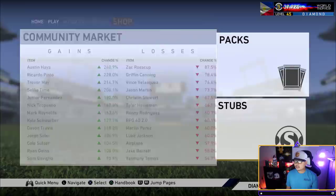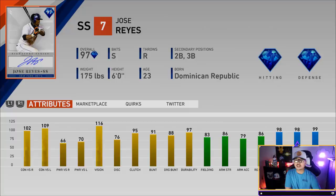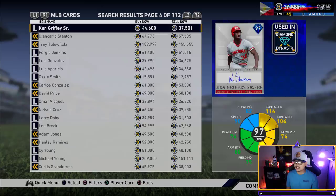The pricing right now for these cards is kind of through the roof. Jose Reyes is $175,000. Another card from the Mets Team Affinity that was very, very good and now gets a Signature Series card. Yes, they're not 99 overalls, but I can tell you right now this card is going to be a monster.